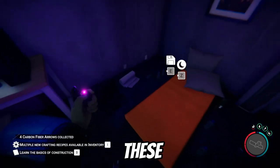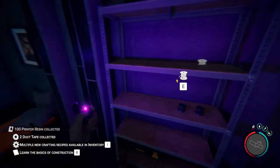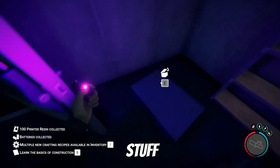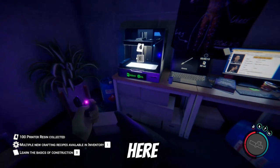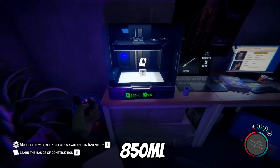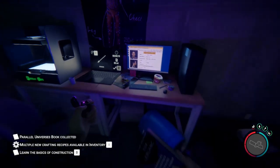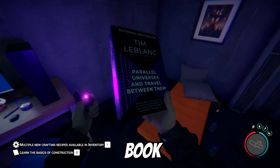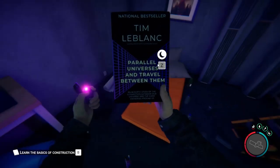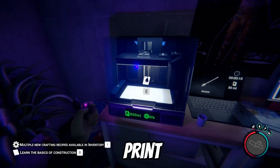We're going to collect all these arrows and anything else on the shelves: some batteries, tape, resin ink, wire, two different crates full of stuff, and some more resin ink. The nice thing is that this printer comes pre-filled with 850 milliliters of resin, so you can already print a couple of things right away. Another nice thing about this spot is that it has a save point and a sleep location, so you can save and sleep right here.